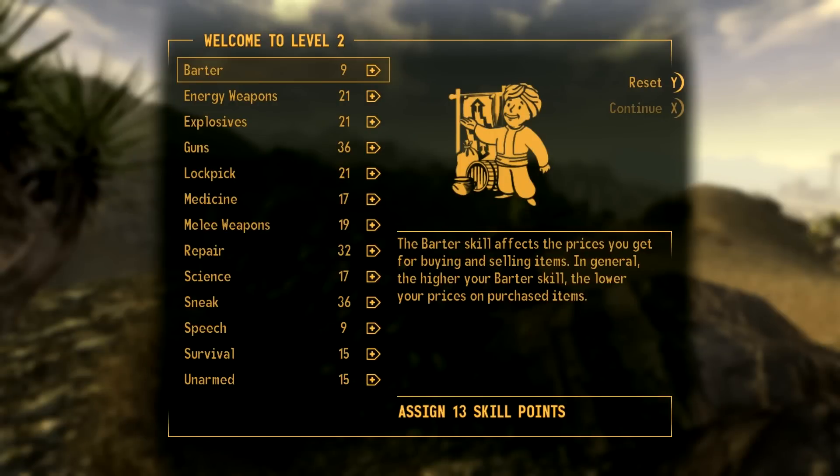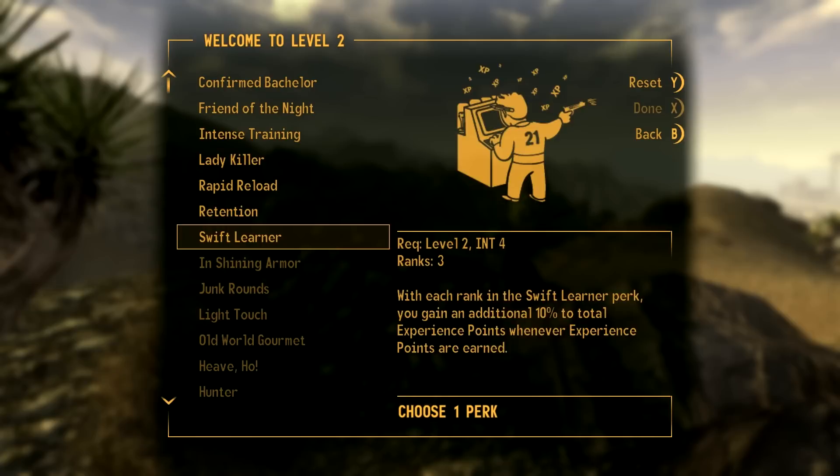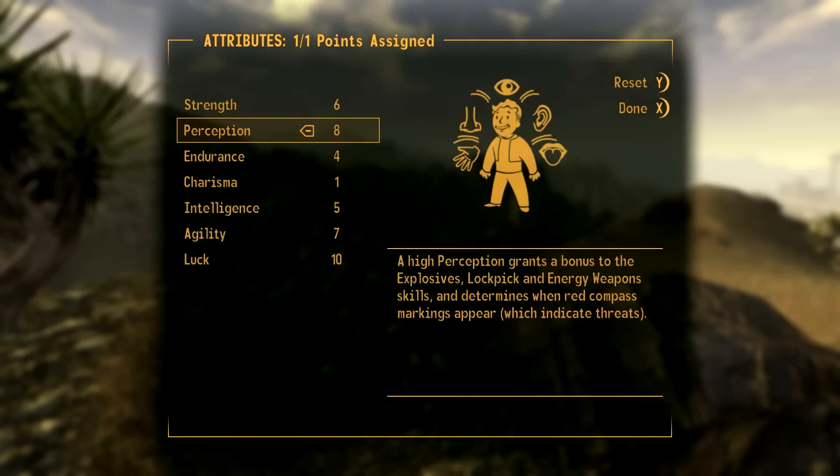What is up guys and welcome back to Fudge Muppet. This is the sniper part 2 and this is the guide on how to get you from level 2 to level 30. Let's dump a bunch into guns straight away, and straight off the bat I'd say let's get intense training so we can buff up our perception.